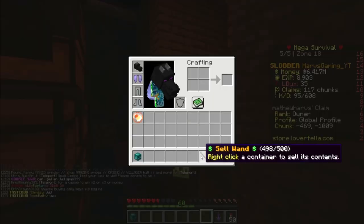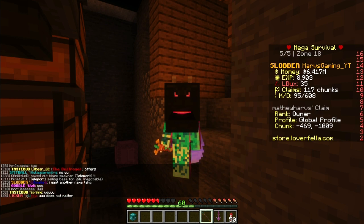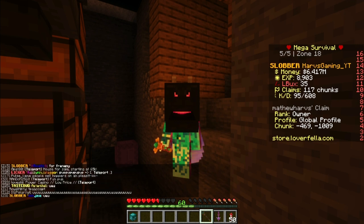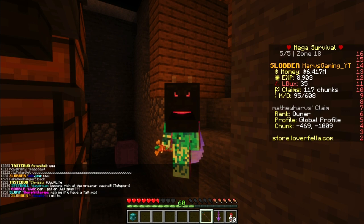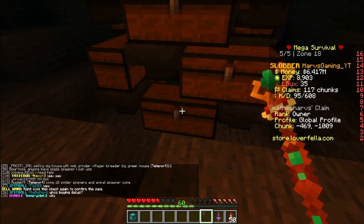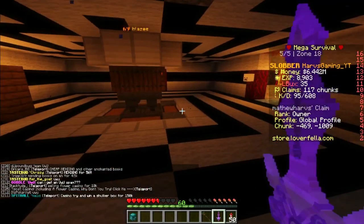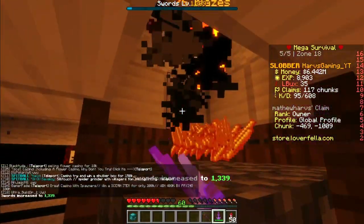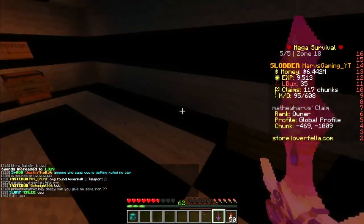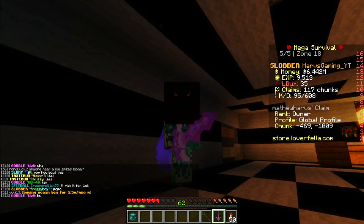With 500 uses at 25k per use, that means you're going to be selling $12.5 million worth of blaze rods. You're essentially losing about 1 million compared to selling to shop, but you're saving time because all you have to do is right click twice. You don't have to TP back and forth wasting time. This is really beneficial if you're a long-term grinder who is non-stop grinding — this is definitely going to help me out.